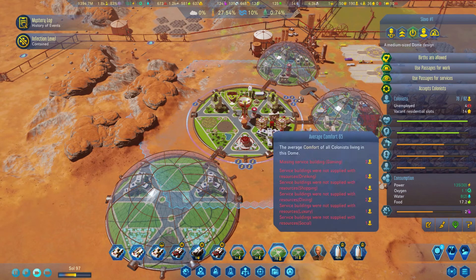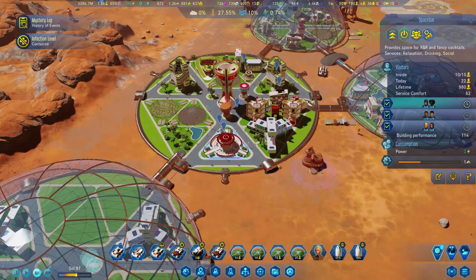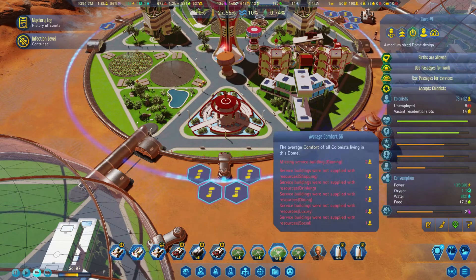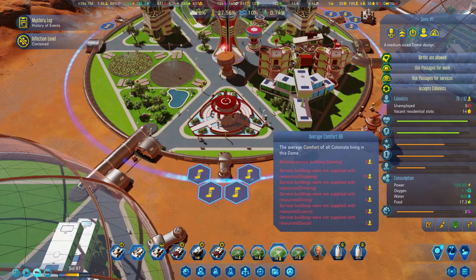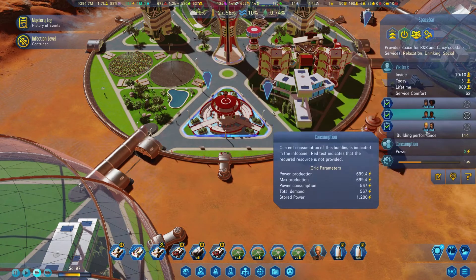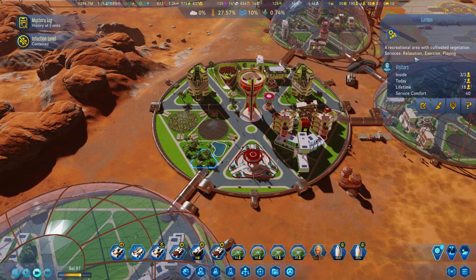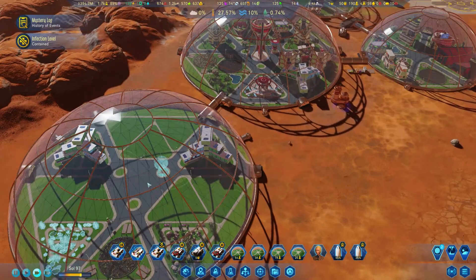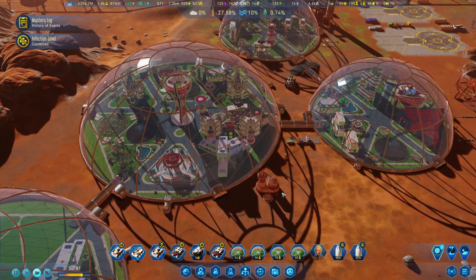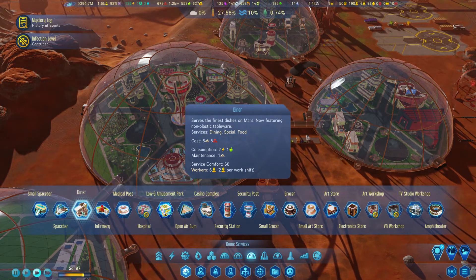Why aren't you removing these? Let's see how people's happiness is. Drinking is a problem - they say it's not supplied but it is. The problem is they didn't find space for drinking, so the drinking here is always busy. Relaxation, drinking, and social - they are pointing out drinking because they went there to drink, not to socialize. We can offer them something else - we can remove relaxation and social from here.